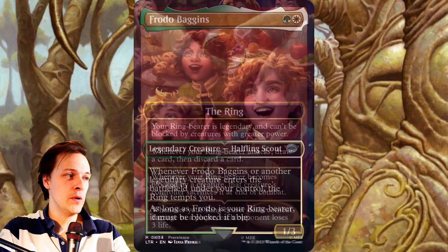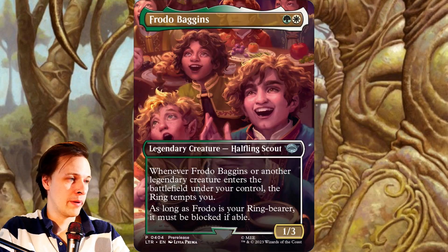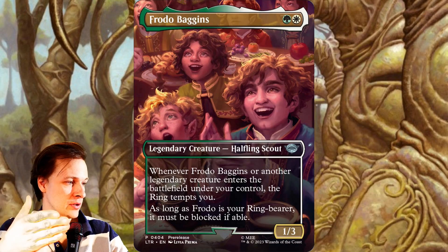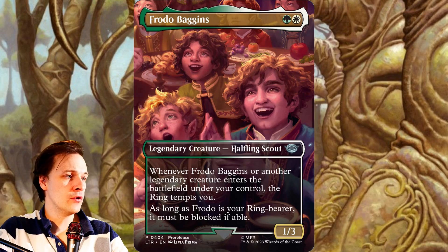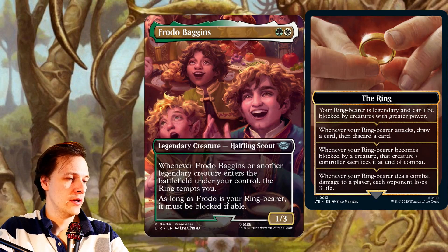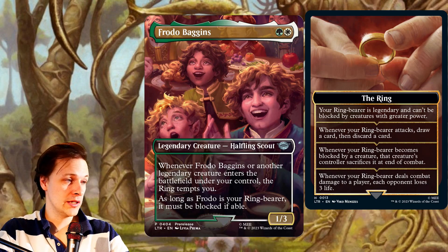This is very important to evaluate because it determines the total value of how good Frodo Baggins actually is. Frodo Baggins together with a lot of legendaries will create a really high number of ring temptations. So if you run Frodo Baggins as your commander, you can essentially re-read his ability set as: Frodo Baggins has skulk, and whenever Frodo Baggins attacks, draw a card and discard a card. And for a green-white two mana cost, that's actually pretty decent.